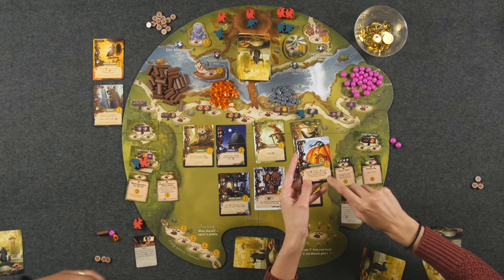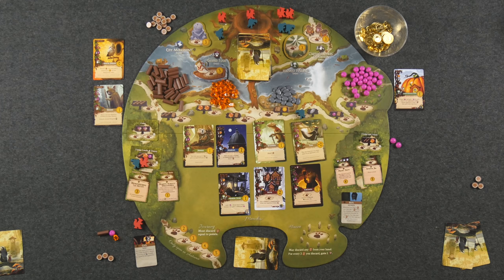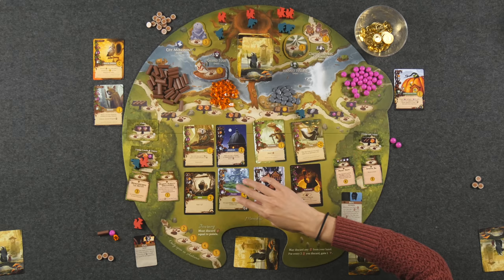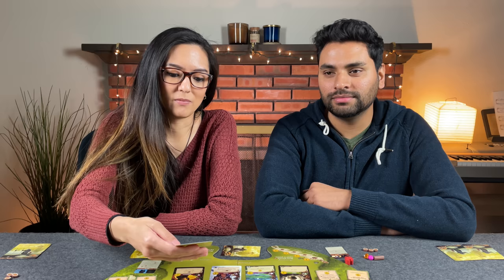Corrin Evertail, by the way, is the person who founded Everdell — so we are in the midst of a legend's farm. Using the ranger to reopen the two-of-any-resources spot, I take a pebble and a berry. Then I play the wanderer for two berries. The wanderer is a tan traveler that doesn't take up a space in my city — I set it off to the side. It lets me draw three cards and it's worth one point. Because I played a card, my bat ability lets me take another meadow card. I grab the fool — I want to keep it away from Monique as much as keep the threat alive.